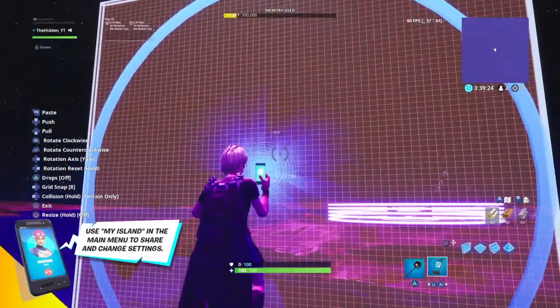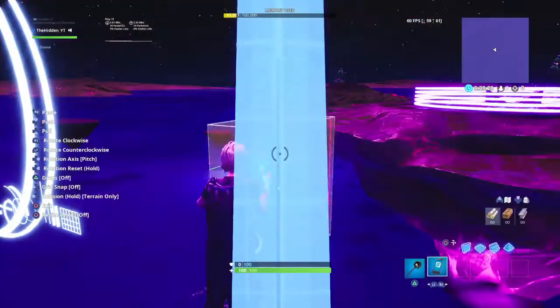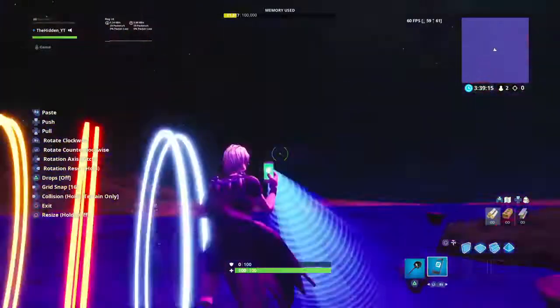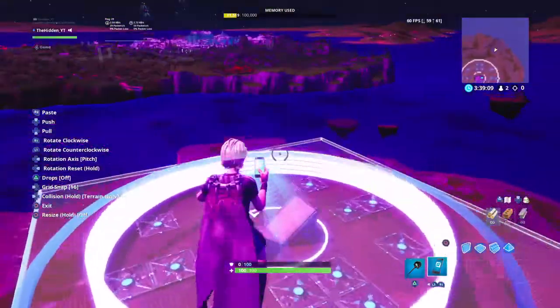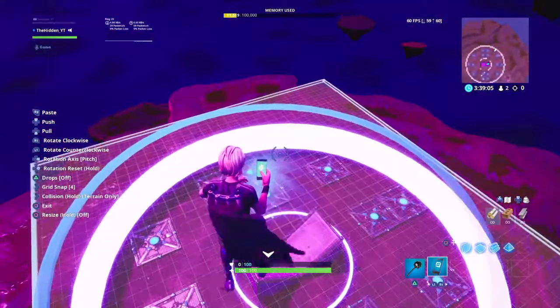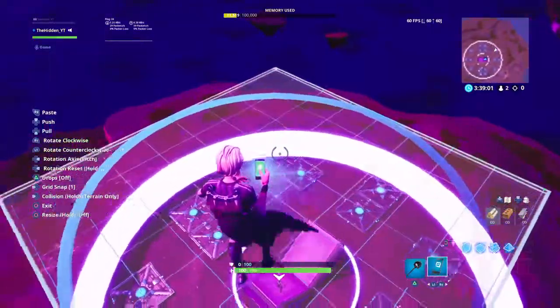Then you go to pitch, put the grid snap on whatever you want. I prefer like 16 or 8. It's acting really glitched out. You take this and then you're trying to make it as centered as possible. For this, you might want to make it like grid snap 8 or 4. Don't make it 2 or 1 because it'll be too hard to put it in the middle.